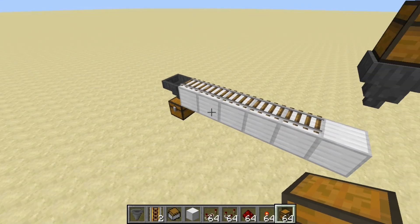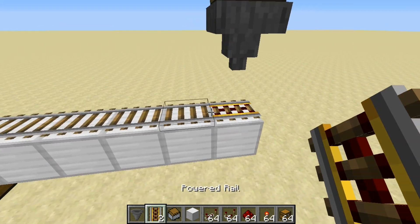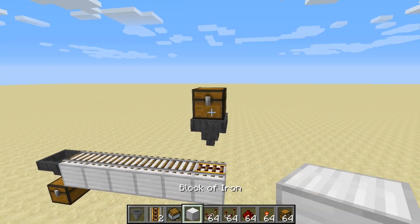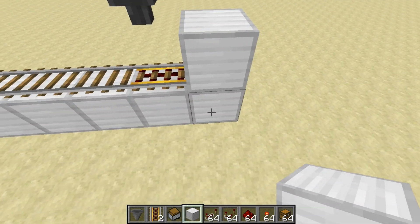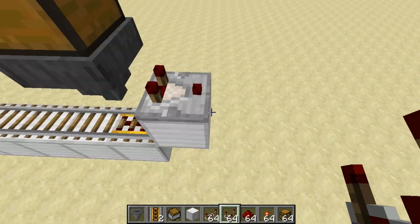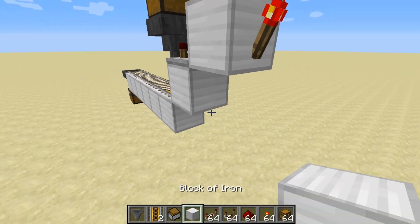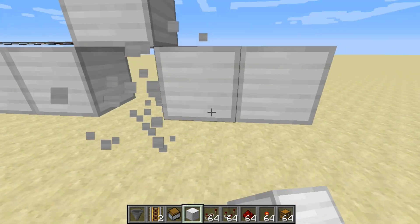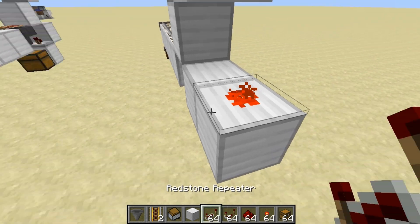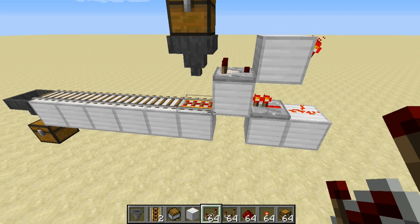So, automatically getting items from this chest to that chest — very simple, actually. You're going to start out with a powered rail underneath a hopper with your chest on top. This chest is where you're going to load the items. You're going to have a block right here behind that powered rail, and a comparator coming out of this hopper. This comparator needs to be going into a block with a torch on the side. You just need two blocks coming out from the block with a comparator on top, redstone dust right there, and a repeater going into this block. That's the automatic loading.